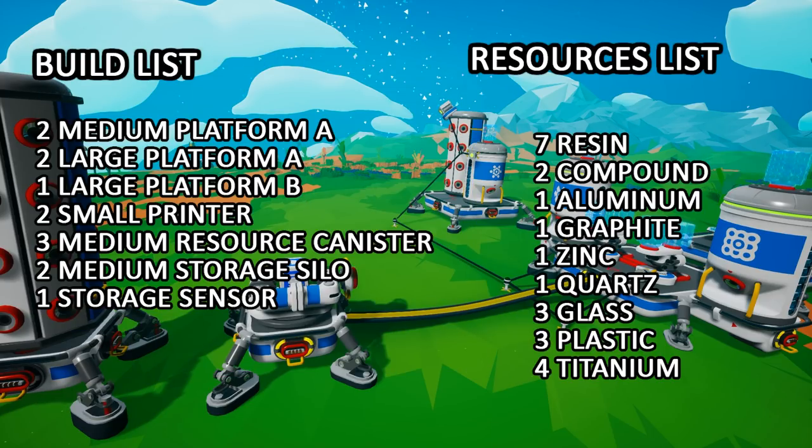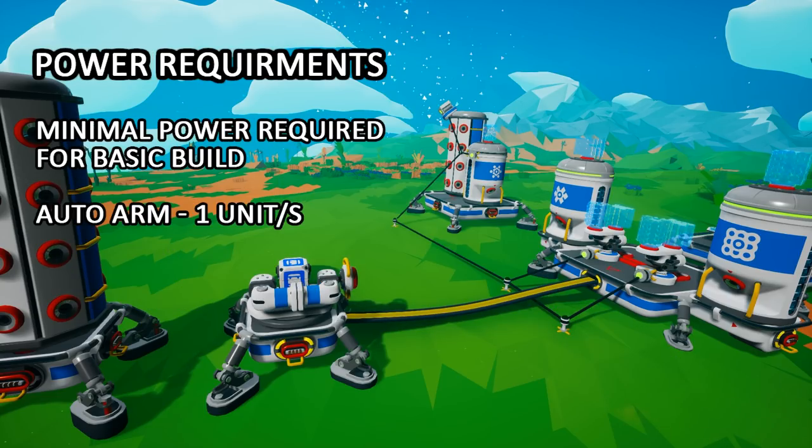For this specific basic build, you're going to need the following: two medium platform A's, two large platform A's, one large platform B, two small printers, three medium resource canisters, two medium storage silos, and one storage sensor. All of that's going to cost you in resources: seven resin, two compound, one aluminum, one graphite, one zinc, one quartz, three glass, three plastic, and four titanium. The power requirements are very minimal — you're only going to need to power the auto arm, so just one unit of power per second.